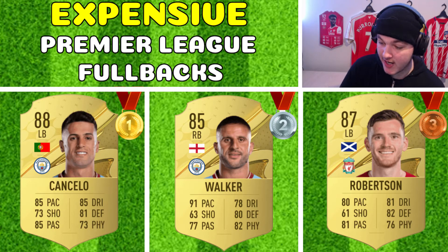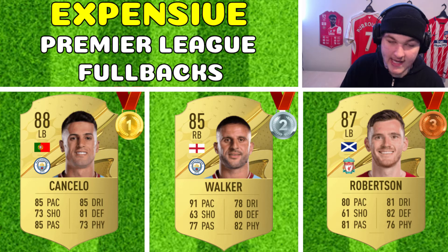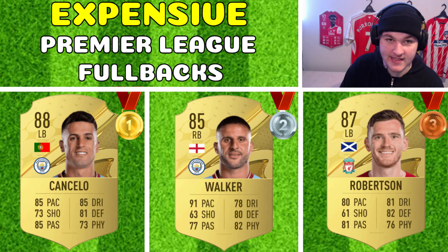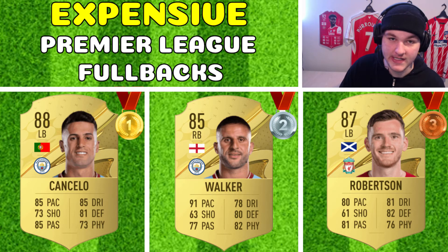Cancelo can play left back or right back, and he is four-star four-star compared to Walker's three-star two-star. Cancelo's dribbling is so much better, with mid-80s agility and balance. With a shadow, his 85 pace still goes to 93, and he's still got that dribbling to push up the pitch and play more attack-minded. He's even got more defending than Walker, so to say Cancelo can't defend would be very contradicting. Walker's physical is a lot better, I'll give him that, but Cancelo has better passing, one more skill move star, two more weak-foot stars, better dribbling, and similar defending — so I lean towards Cancelo as the gold medalist. You could even have Walker at right back and Cancelo at left back in the same team.